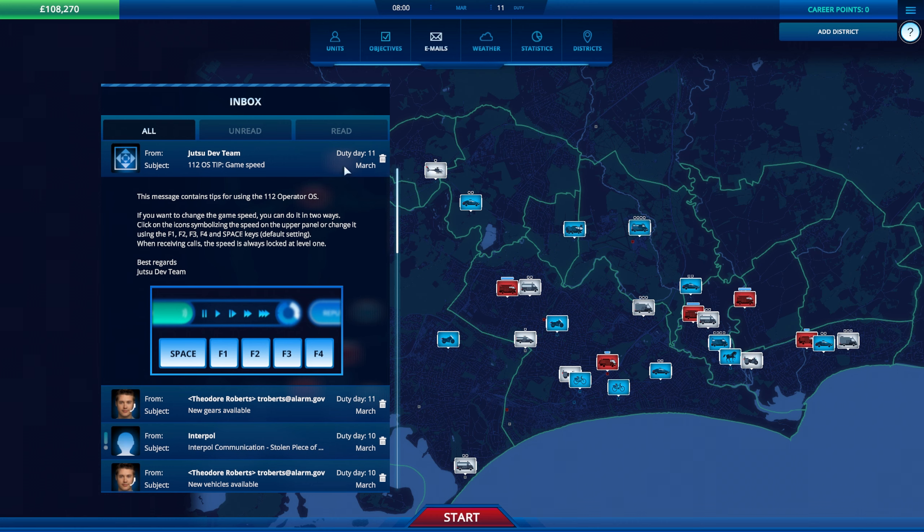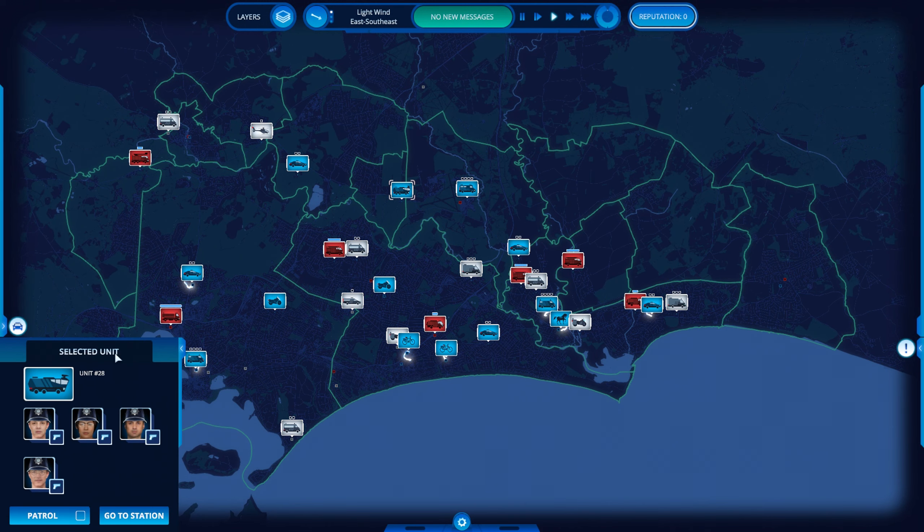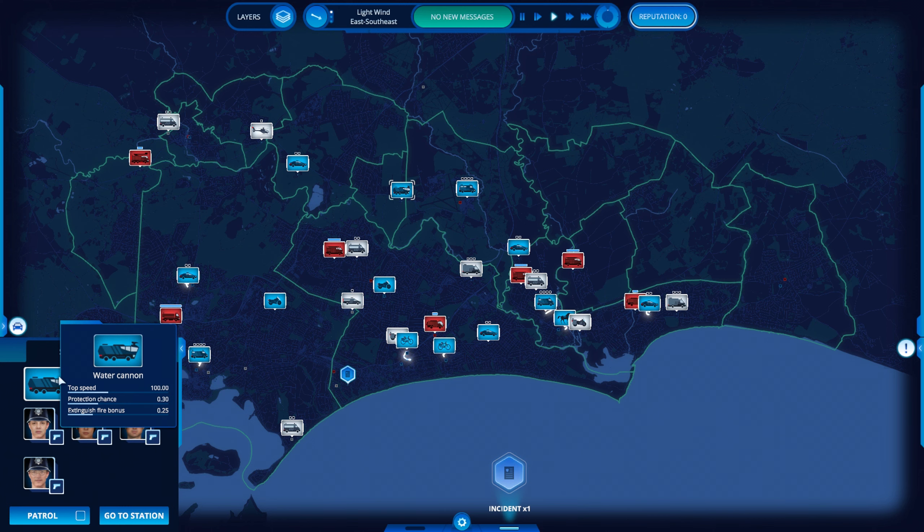108,000 — we should get some serious money coming in now. I'd like to know what that unit is. I suppose I could check over here — selected unit, awaiting orders, unit 28. But it doesn't tell me what it is. Oh, it's a water cannon.